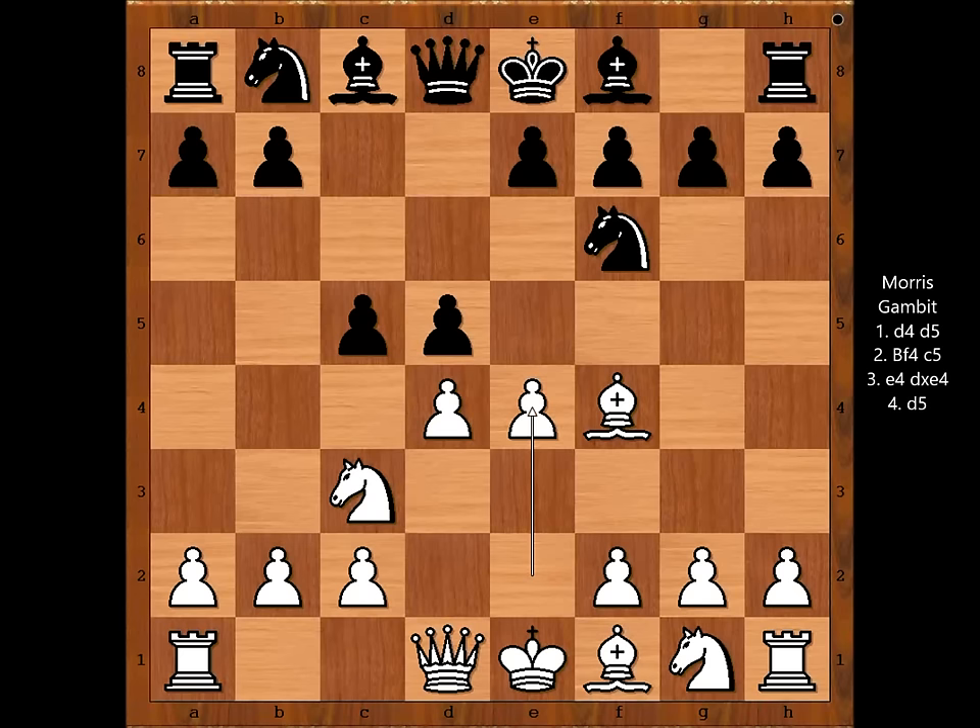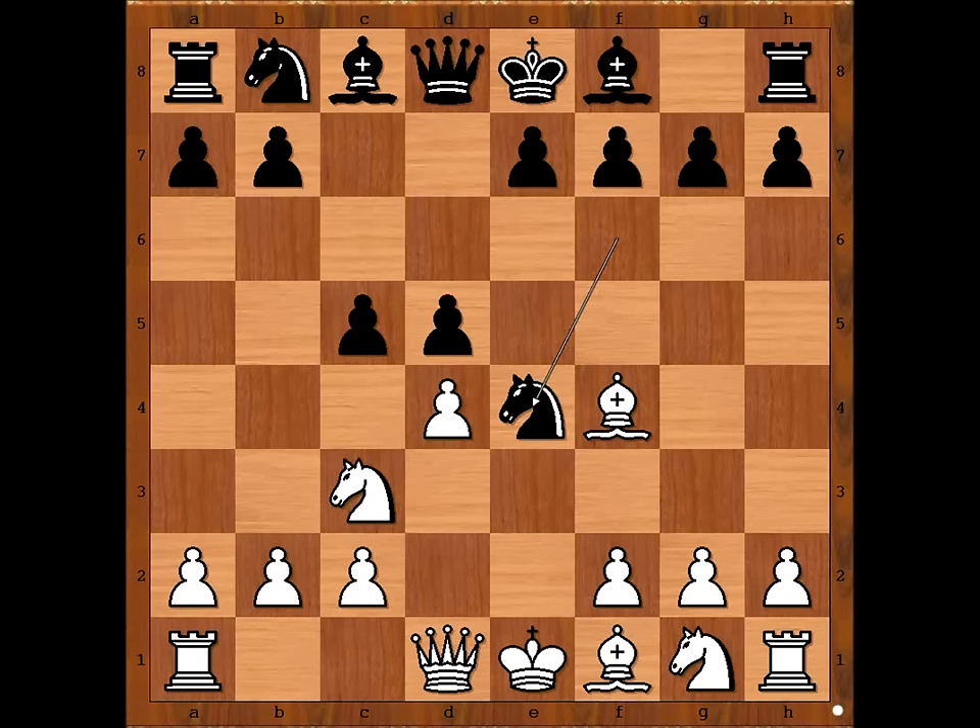Black was not familiar with the position, so he had to think very hard. Not the good news, is it? Knight takes on e4 — what else?